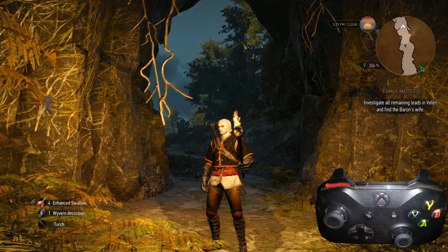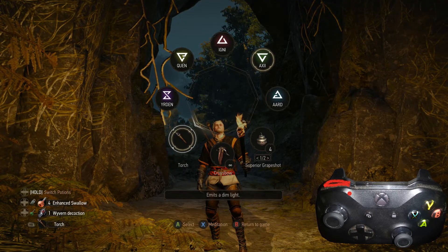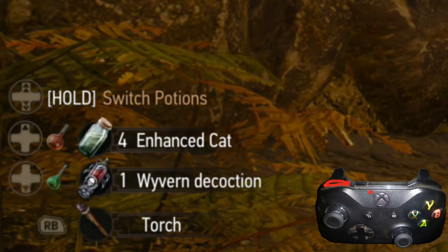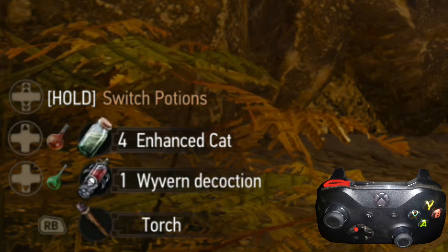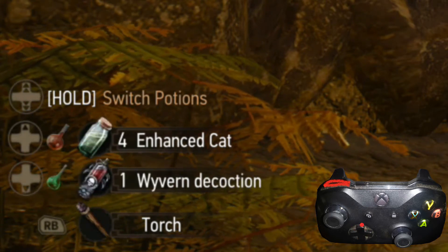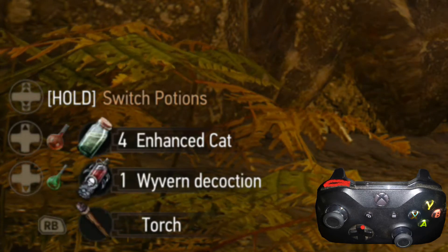Now we can walk through how to use them quickly. What we're going to do is hold down L1, and you'll notice there's a bunch of different options. Basically, if you want to switch one of the two potions up top, simply hold the control pad up, and I'll go ahead and swap. You can do the same on the bottom end too.